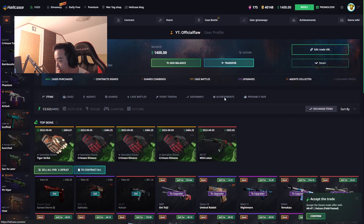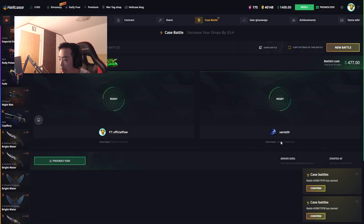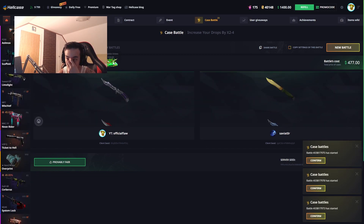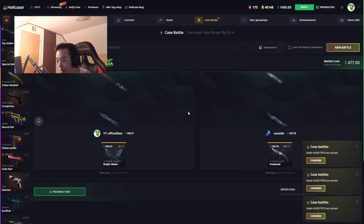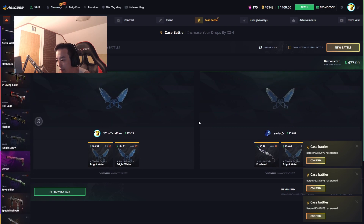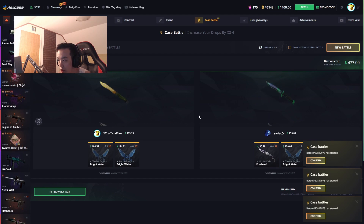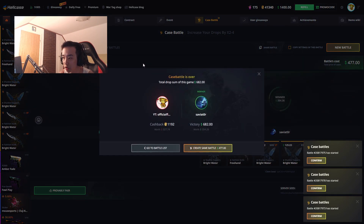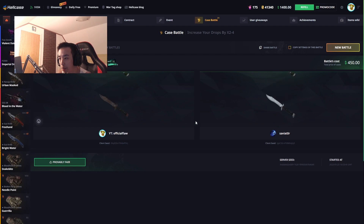Let's win some more skins and see what we withdraw throughout the day. Someone is joining my battles — all of them have started. This is a Riptide Knives $477 battle. We go down a bit — I don't want to withdraw any Shadow Daggers though. Actually, Shadow Daggers are good for CS2, maybe we can withdraw one. We lost this battle, that's all boys.